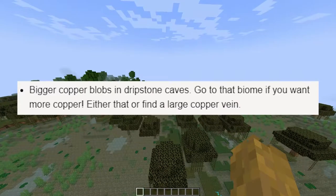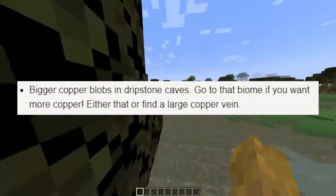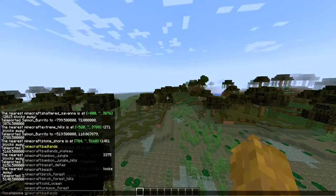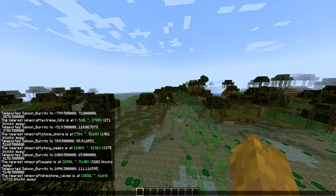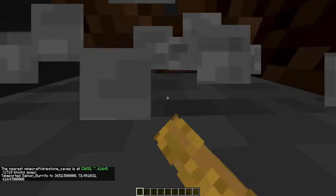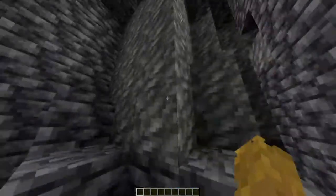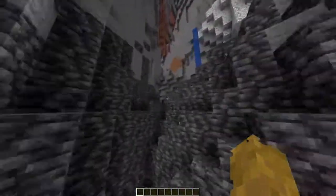Last but not least: bigger copper blobs, and dripstone caves are a good place to go if you want more copper — either that or find a large copper vein. Let's try to locate the dripstone caves biome... well, maybe they just completely removed dripstone caves.